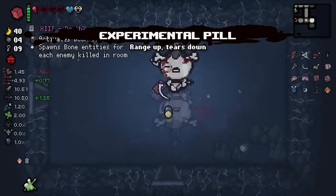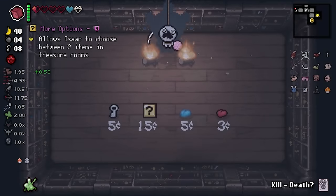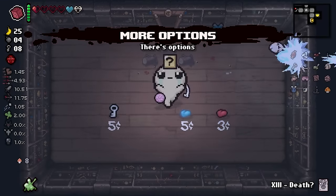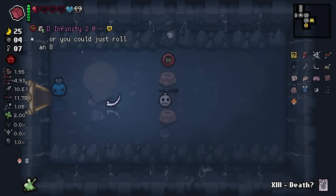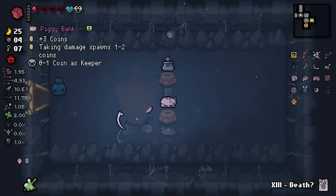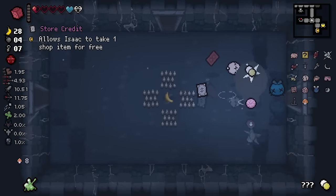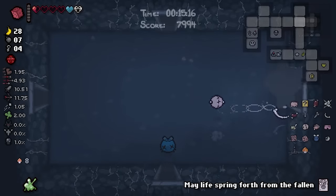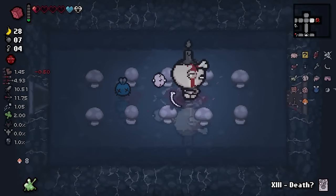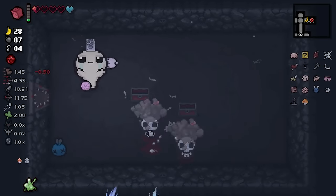Range up, tears down — that sucks. Range up, shot speed down — okay, they were both pretty bad. Well, shot speed down's not bad actually, I'll buy this. Oh wait, I could have bought it for free — what am I doing? I'll take this, that's really good. Now we need to get our HP up again, which kind of sucks, but bombs are key. Oh yeah, we've been to the shop already on this floor. Let's pop this and make our way to the next floor.